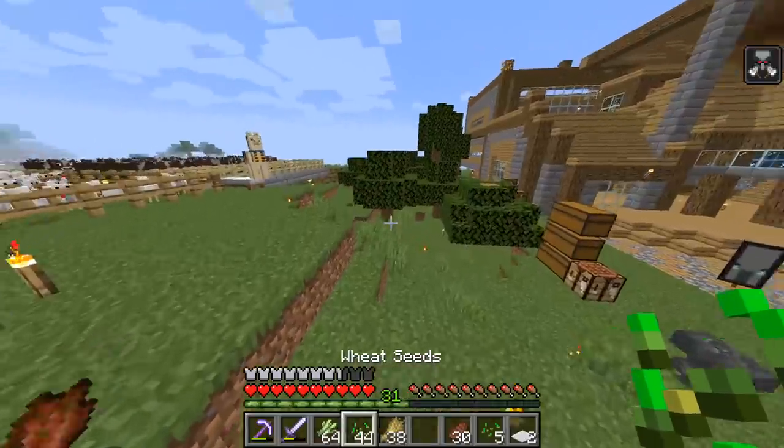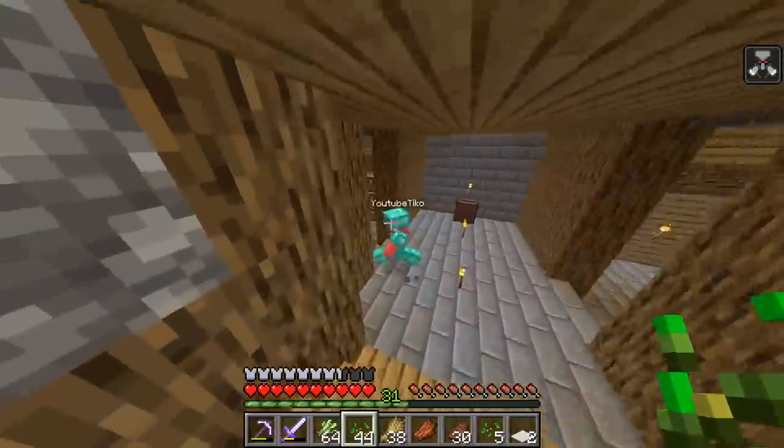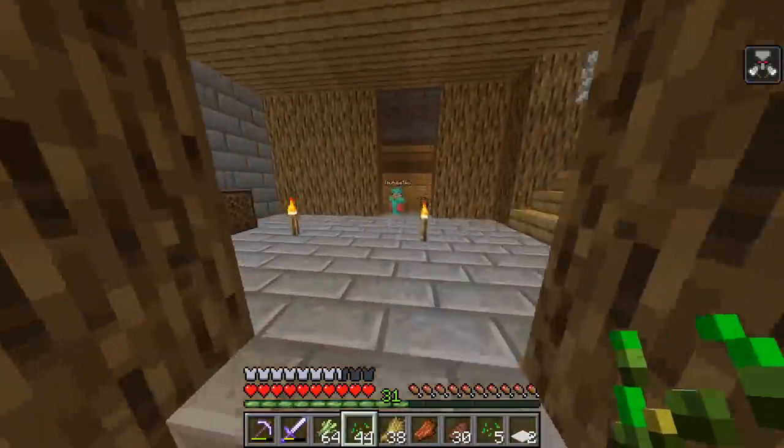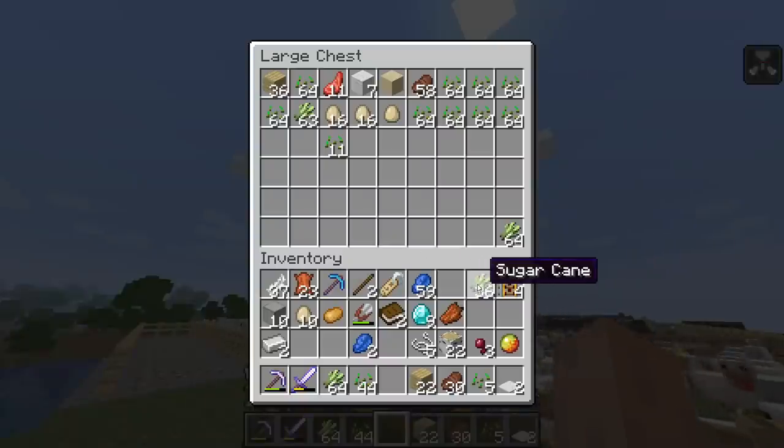I'm vibing right now. I'm going to go into the house. Wait, where's my bedroom? Oh, it's right here. Did you not see this area yet? This is yours. Hey! Oh, I wonder if you could put eggs in the compost machine. That would be sick.